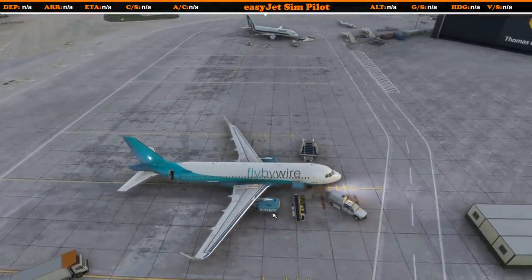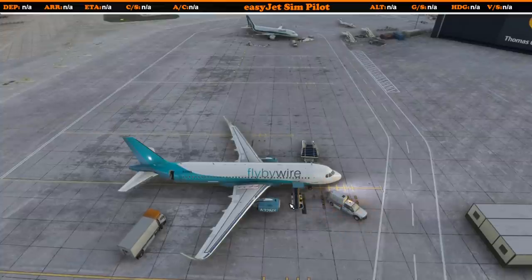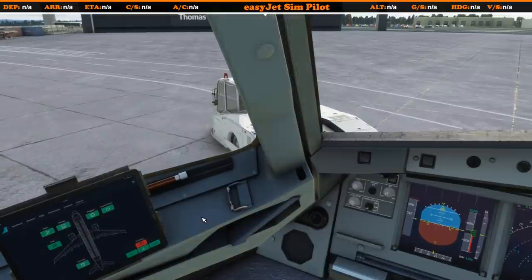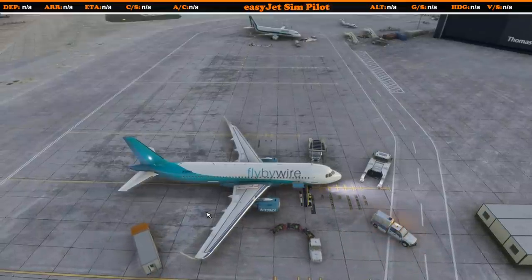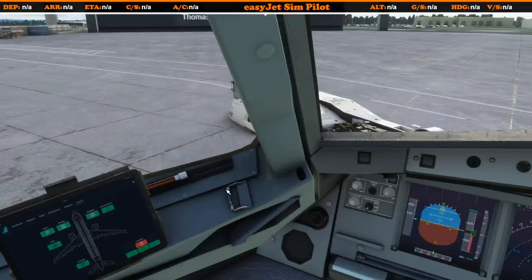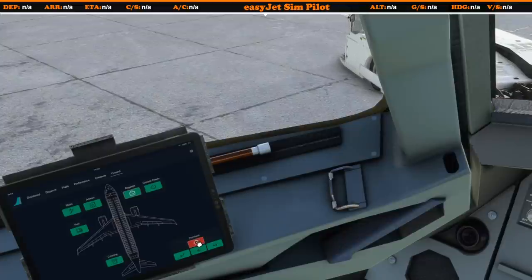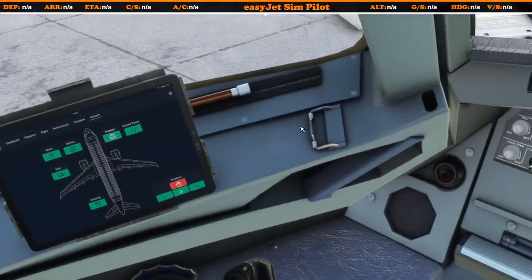Interestingly, at the moment there isn't a pushback tug visible — and you may have seen in some live streams I sometimes have a phantom pushback going on. If I select pushback now, a pushback tug does actually appear and we start moving back, which is a little strange. That is a bug of the simulator and not Fly-by-Wire itself. It may be worth trying again once this is fully coded in and released — perhaps the stop button would spawn the tug so you can then control it properly.